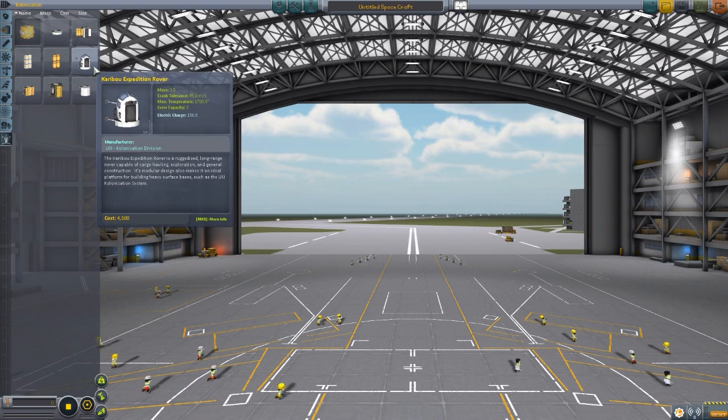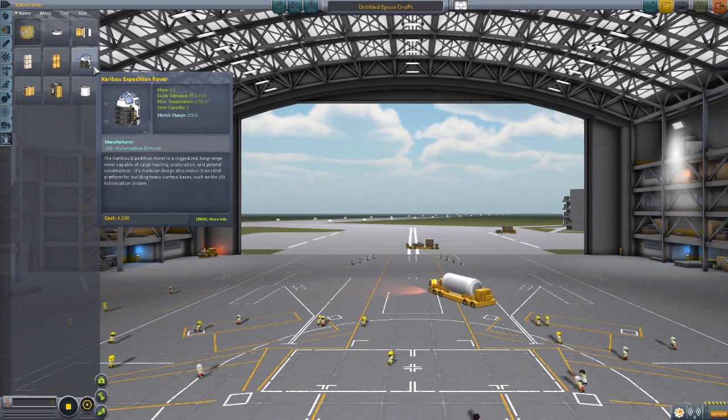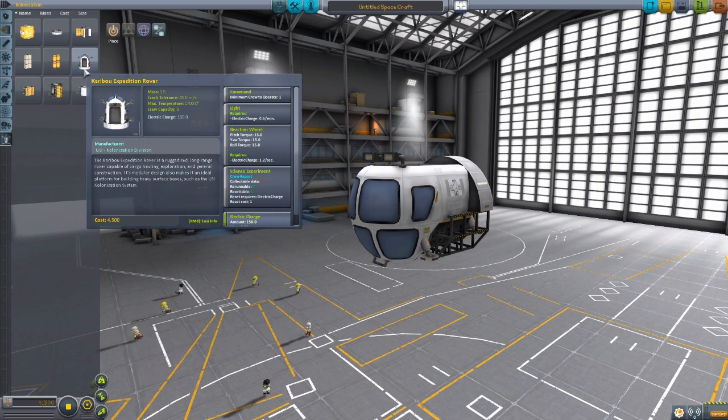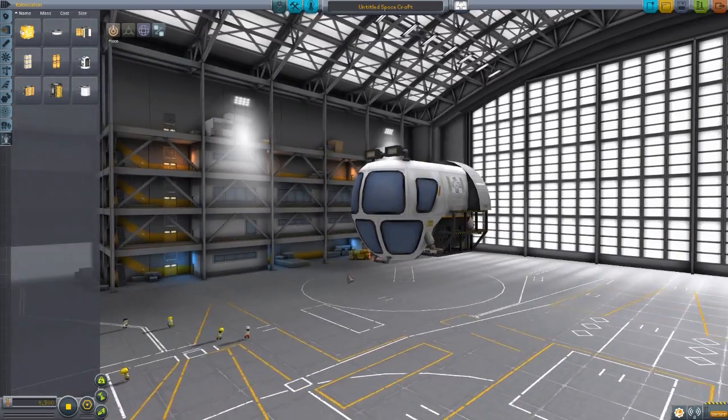The first part — still a work in progress — is the main rover cabin, the Caribou Expedition Rover itself. And this baby is gorgeous looking; I absolutely love the look of this thing. As for features, it has a minimum of one crew required and a maximum capacity of three. It has built-in lights — very nice spotlights — a built-in reaction wheel, and a battery of 150 electrical charge. Very useful, very cool.